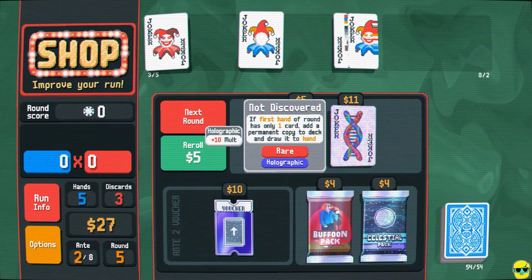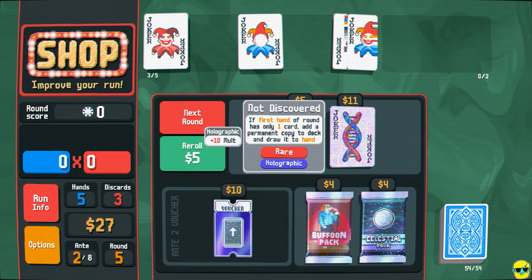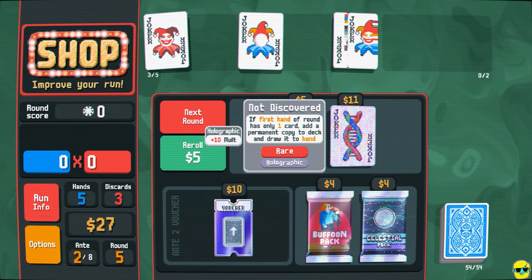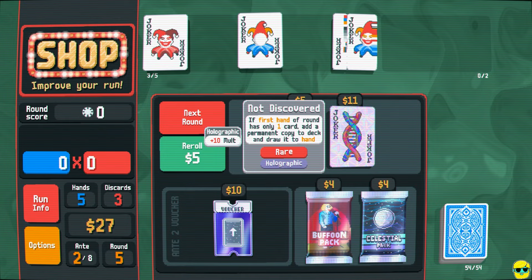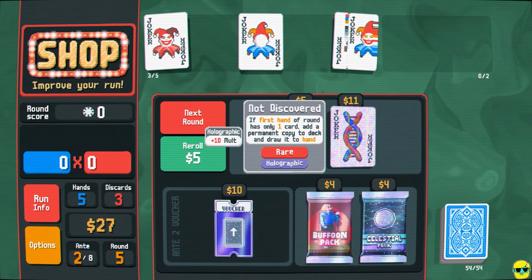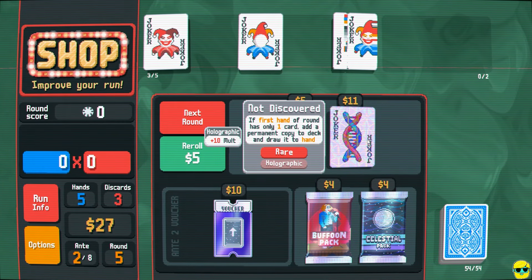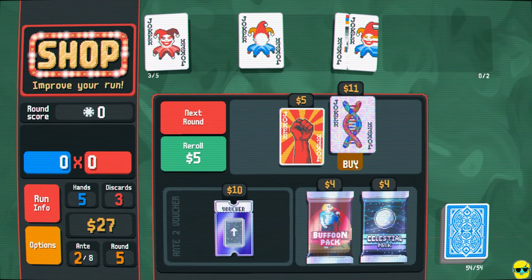This joker says: 'If the first hand of a round has only one card, add a permanent copy to the deck and draw it to hand.' This is so sick. This one has holographic treatment — plus 10 mult, which is already good. But considering we don't have all our jokers right now, it also allows us to just play a queen as a high card. We do lose a hand, which is a dollar, but then we get another queen. So we can just get so many queens that it's ridiculous. This will help shape our deck — I'm going to buy it right away.